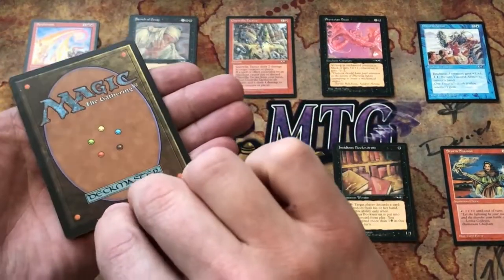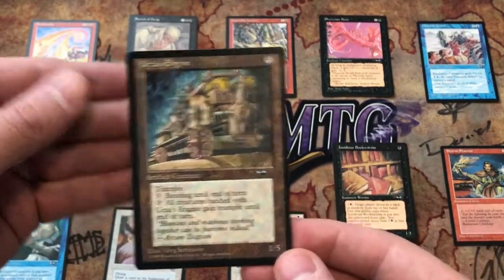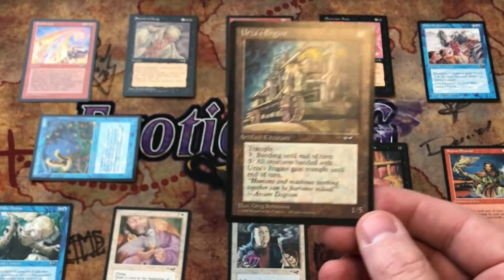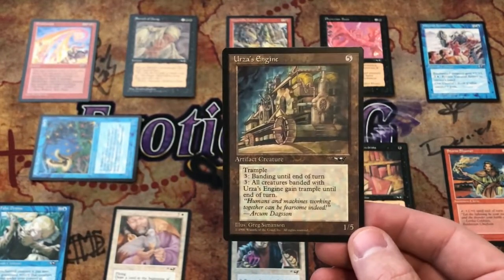So we missed out on getting a Force of Will — can we get anything in the rare slot? And it's Urza's Engine. That is worth 22 cents. Yowzer.